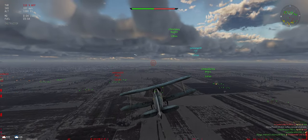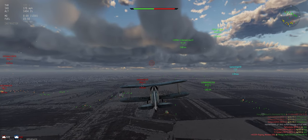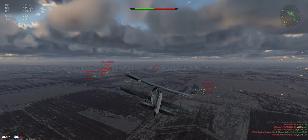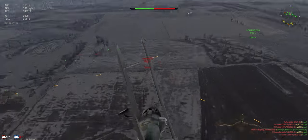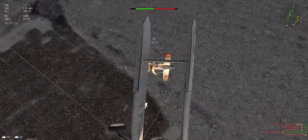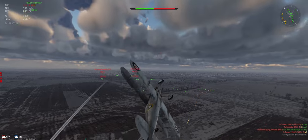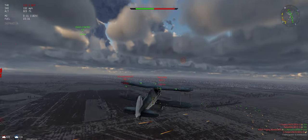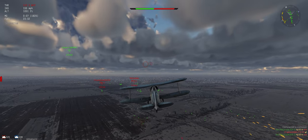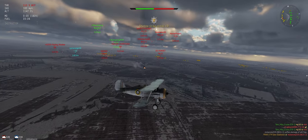Checking the radar, we've got a couple back on our side so we're gonna head back that way to keep ourselves out of trouble. SB2U looks like our first target. We're gonna hedge our bets and go a little bit left just to line up the other guys in case he crashes — like they tend to do at this level anyway. Now we're gonna break off so we don't sit behind his back gunners and just let them burn.